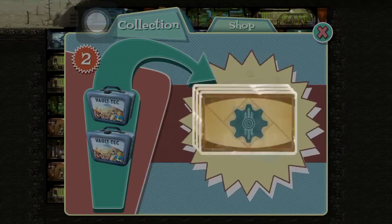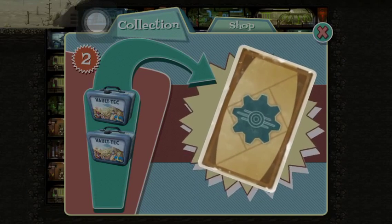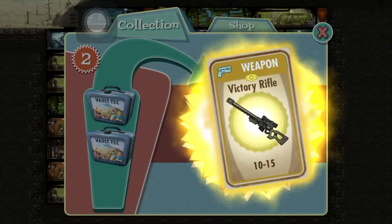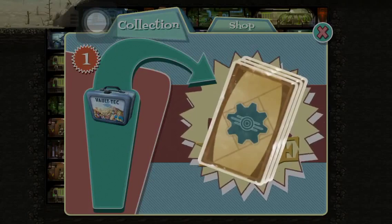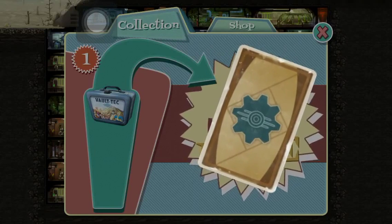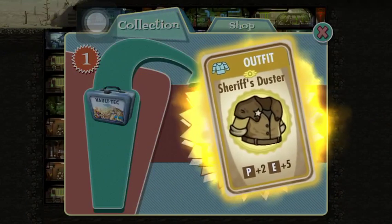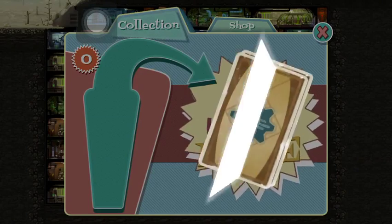Here we go — got a useless Radaway, a useless pistol, some caps. Oh let's go — a victory rifle! I like the design of the sniper rifles in here, they look so cool. I'm happy I got that. Armored vault suit, caps, water. Let's go for another premium — oh, a Sheriff's Duster! That looks pretty dope. Three for three on those premiums!